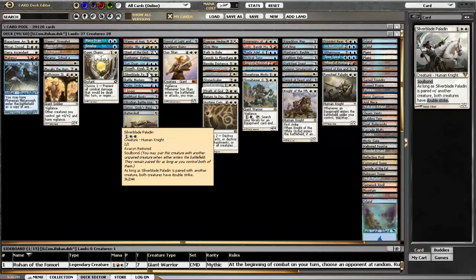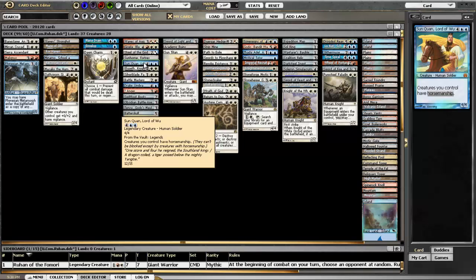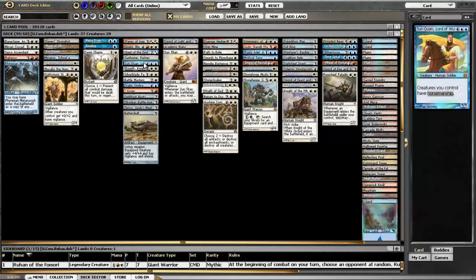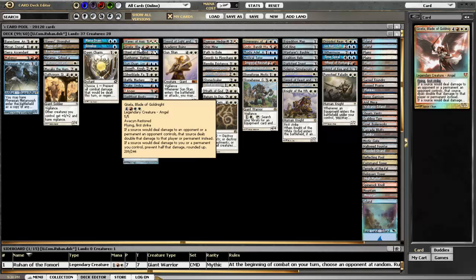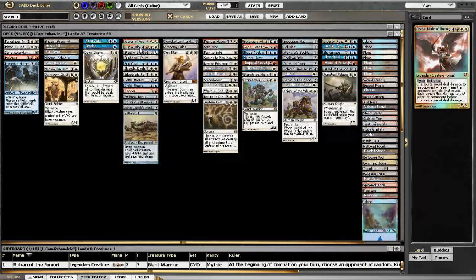Battle Mastery and Silverblade Paladin are both giving Ruhan double strike. Double striking 7/7 is just brutal. Elspeth gives him flying and evasion. Sun Quan gets all your guys through — Sun Quan was awesome because you don't have to worry about Ruhan getting blocked or any of your other guys for that matter. Steel of the Godhead: unblockable and lifelink. Gisela — this is my first time playing with Gisela and she just scares the crap out of people. She's a game changer in every way possible. You can draw tons of cards from Wheel of Fortune with Underworld Dreams out in play and it won't hurt you at all, but everybody else gets hurt.